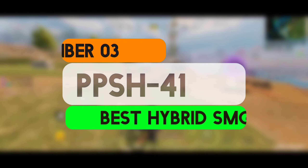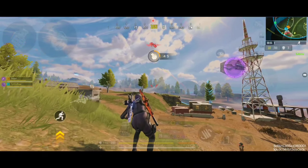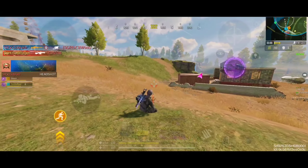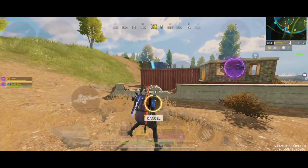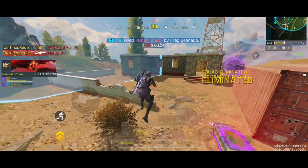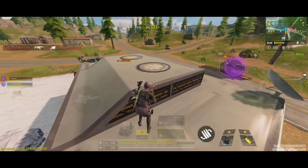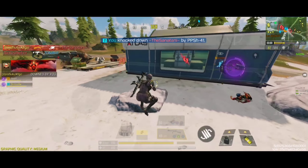Coming at number 3, we have the PPSH-41, which is renowned for its exceptionally high fire rate, allowing it to unleash a rapid stream of bullets and making it extremely effective in close-quarters engagements where quick and sustained fire is crucial. Its accuracy is decent at close range but can be less reliable at medium to long distances due to its high rate of fire, and its recoil can be challenging to manage without the right attachments. It delivers strong damage per shot, and its high fire rate compensates for somewhat lower per-shot damage, enabling it to quickly overwhelm enemies in tight spaces.